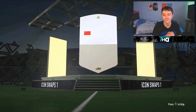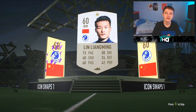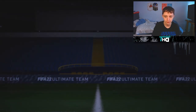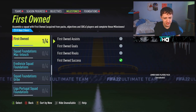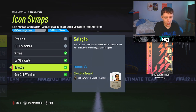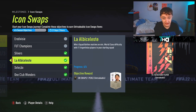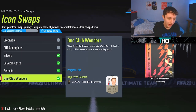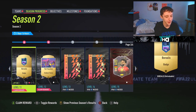We're claiming the last token for the La Liga games and we are getting ourselves Liang Ming — send them to the club. That is the fifth token indeed. Just to get the other four tokens, we did the silver Brazilians and then Argentinians because we chose that as a starter pack, and then the first owner cards as well. Save your time, lads, because squad battles is long.